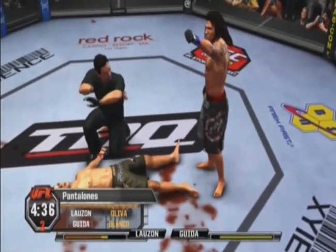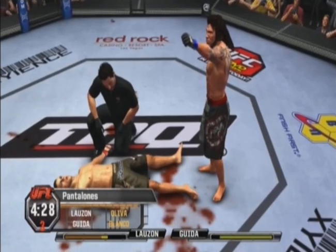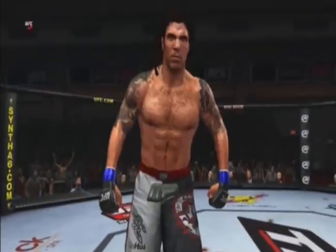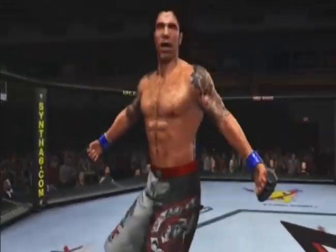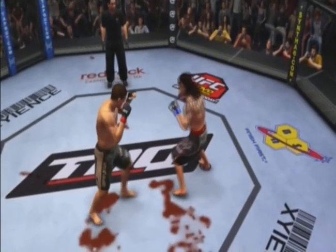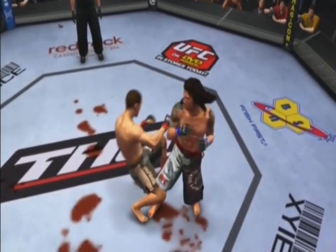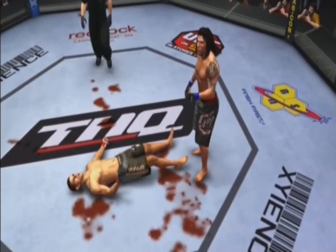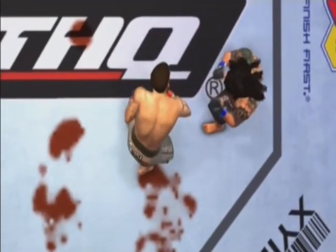It is all over — picture perfect technique. That was vicious. Clay 'the Carpenter' Guida. Look how he throws his body into that — connects and just puts him to sleep. Perfect technique. Perfect timing. Perfect execution. And a huge victory. That is a powerful dude. Watch — lights out.